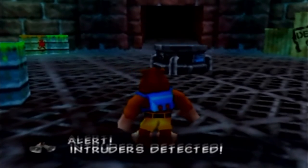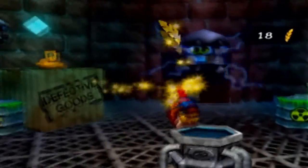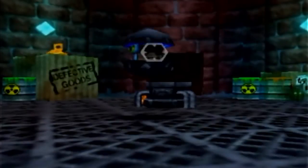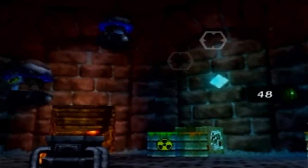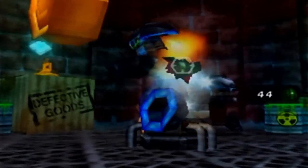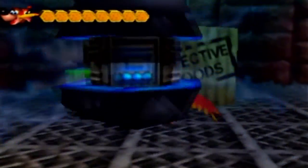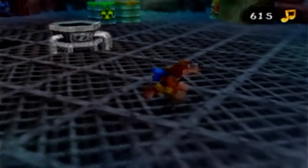Alert — intruders detected, activate the Tin Tops! These Tin Top enemies are electric and can be difficult to defeat. Wonderwing invulnerability is the safest and easiest way to deal with them, but they often keep on spawning. Another way is grenade eggs, but only when the Tin Tops are open — and even then it's hard to aim. They just keep respawning, so there's not much point going after them. I recommend just trying to avoid them if at all possible.